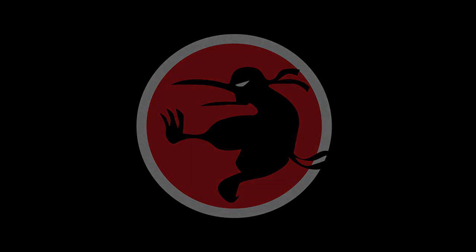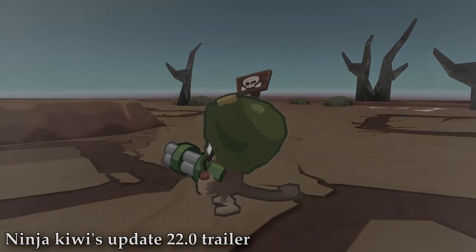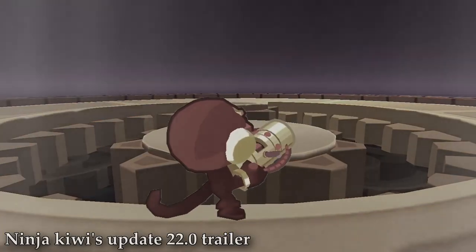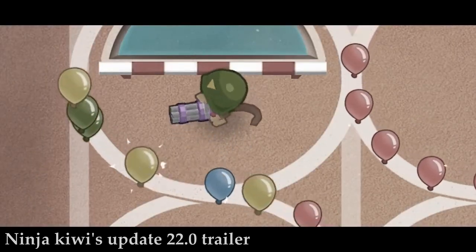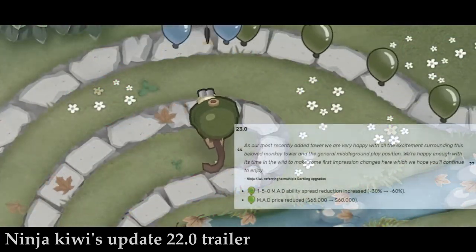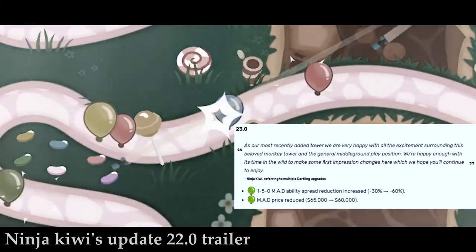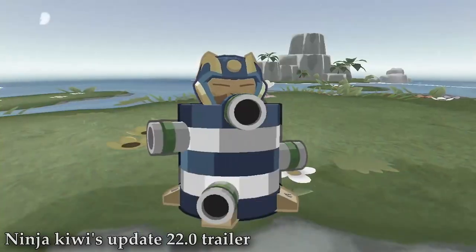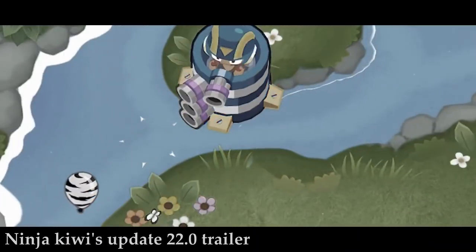The Dartling Gunner was released on December 3rd, 2020 with update 22.0, and at the point of release it was incredibly OP. Despite this, one of the first things Ninja Kiwi did in the next major update was to buff the tower even more by reducing the price to make it more affordable in CHIMPS, and also to make the increased accuracy of the top path even better.